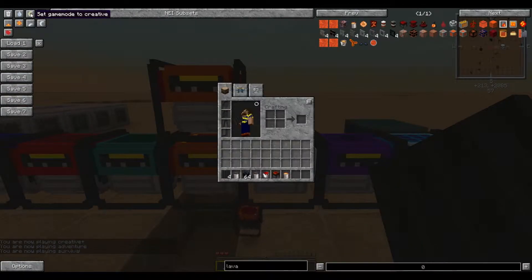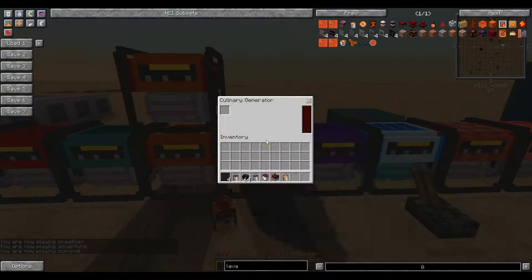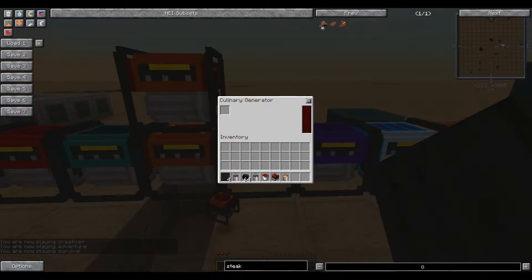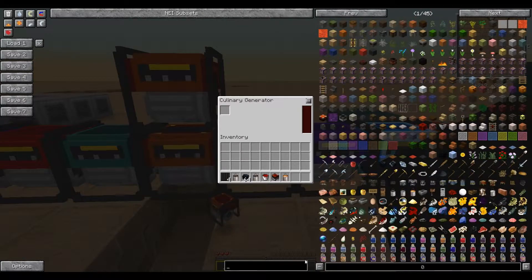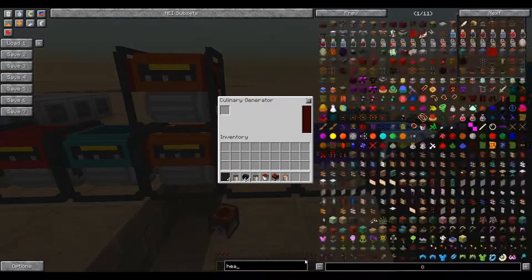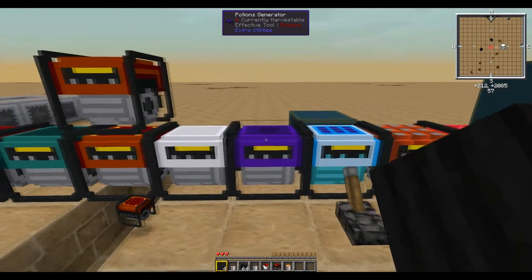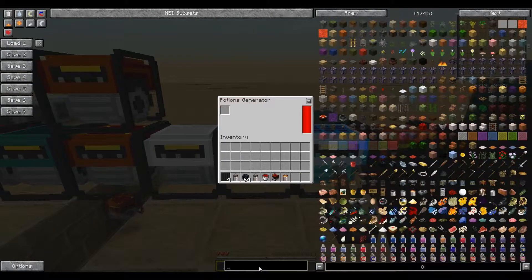Next up we have the Culinary Generator, which uses food products to generate Redstone Flux. Steak — the best vanilla food — will give you 46,000 RF. And if you have Pam's Harvest Craft, the best food I know of is the Hearty Breakfast, which will produce almost 80,000 RF.